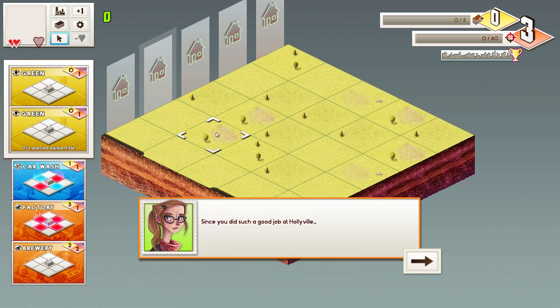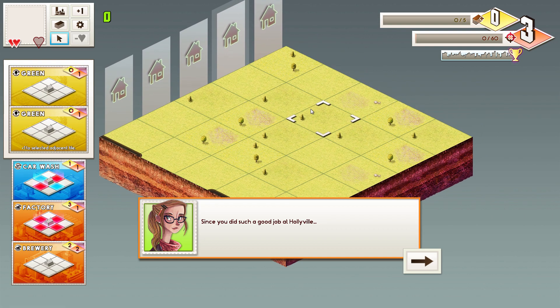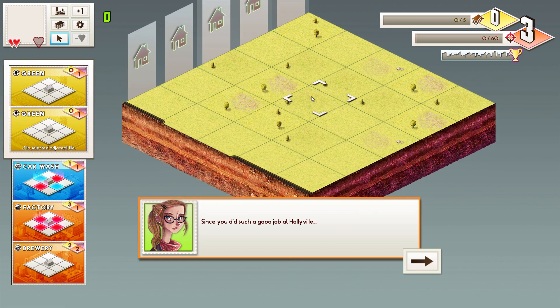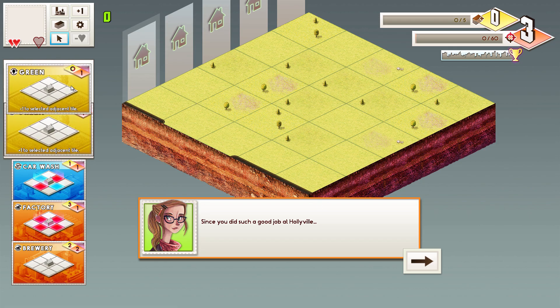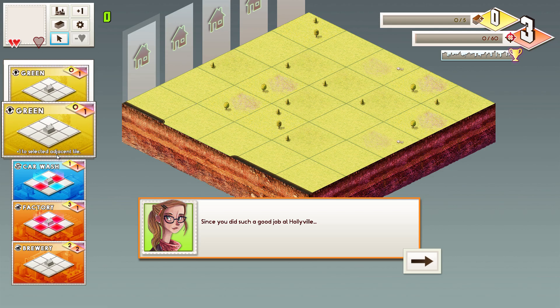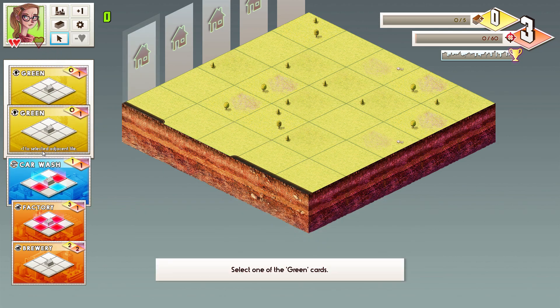For level two, the grid gets a little bit bigger. Now we're talking about a five by five space, and it's going to require us to get three points per column. The good thing is now we have more options because there are more white borders, so we can choose between two cards instead of just being forced to play whatever order that was.